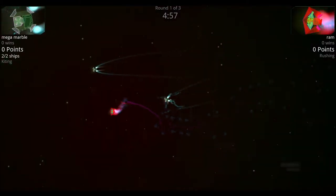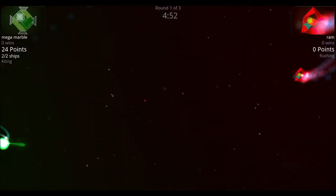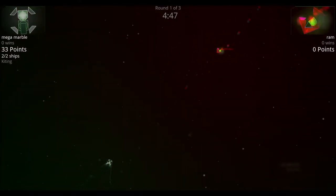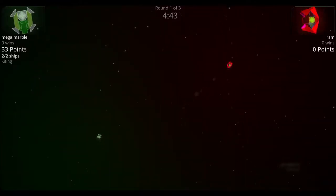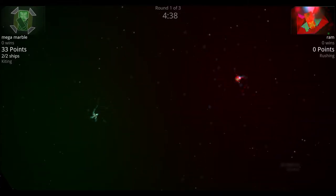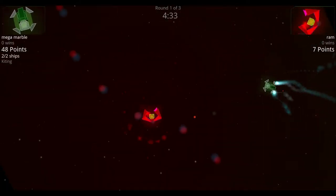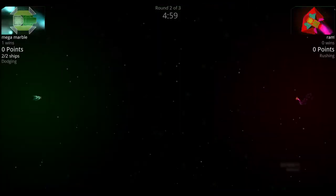The two mega marbles rush in toward the ram, which outmaneuvers both of them initially. The mega marbles keep the ram at bay with their guns, shooting off a couple of thrusters. The ram goes out of control but slowly rebuilds. After cutting around each other for some time, the ram goes back in — the mega marble fires, most shots from the ram miss, and the mega marble finishes it off.